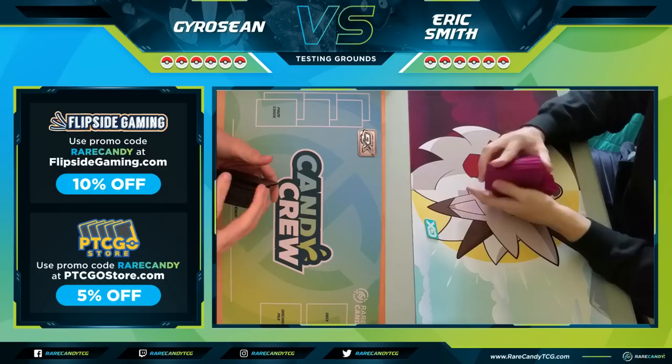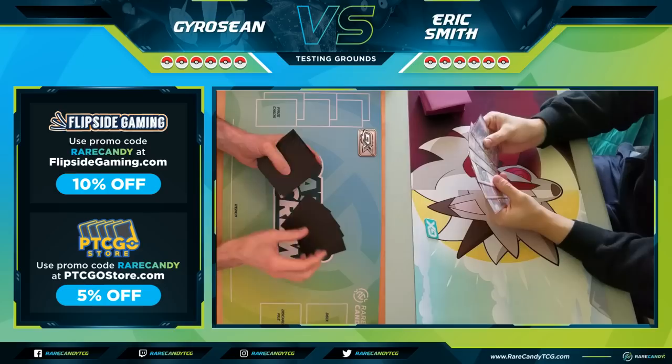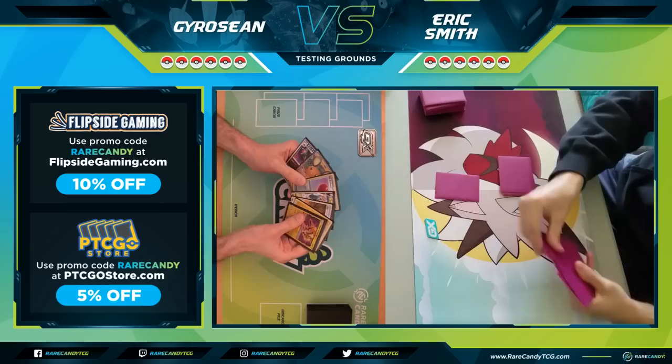It's a showdown between some of the most hyped decks from this new set. Toxtricity has big one-shotting potential, whereas Dragapult is focused more on two-shotting. We'll have to see which strategy ultimately pulls ahead here.